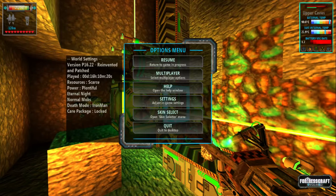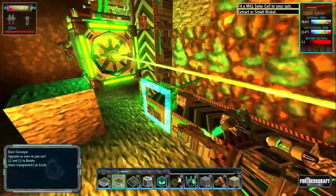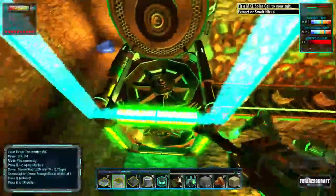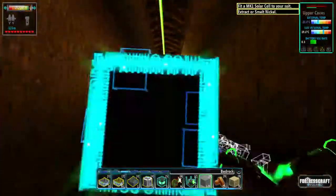Hi everybody and welcome to another episode of FortressCraft Evolved where we're placing our guns now. You can see that I've started the lithium going up in the line there, and we are currently going to be going up in the power cube level.